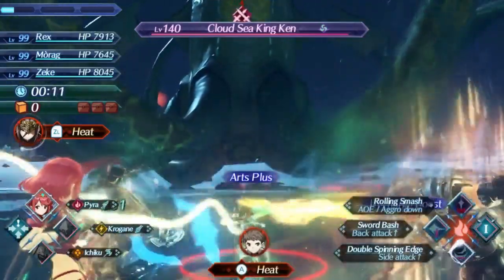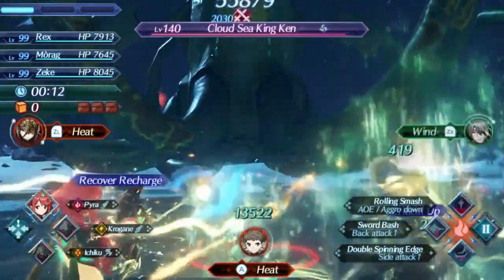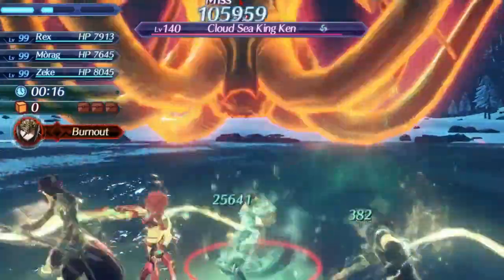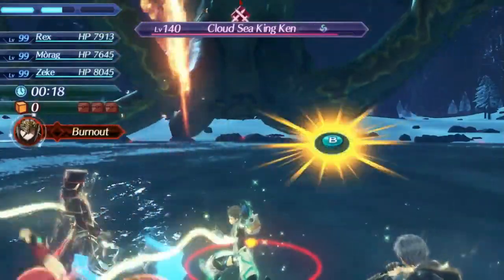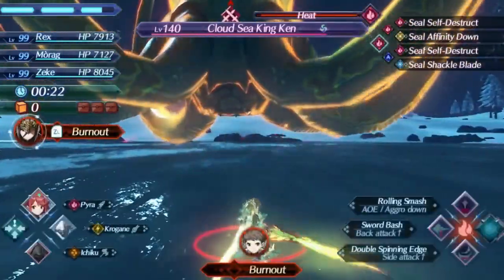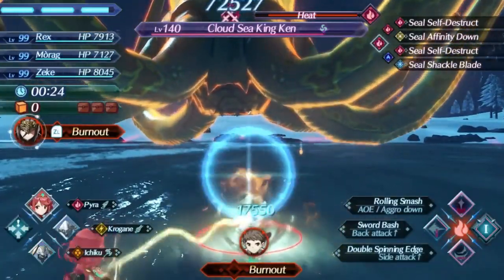Pyra is the first blade you will have access to in Xenoblade 2, and fortunately she is one of the best blades in the game thanks to her very special technique. All you have to do to activate this technique is press up on the D-pad when you are in combat, and she instantly turns into a better blade.